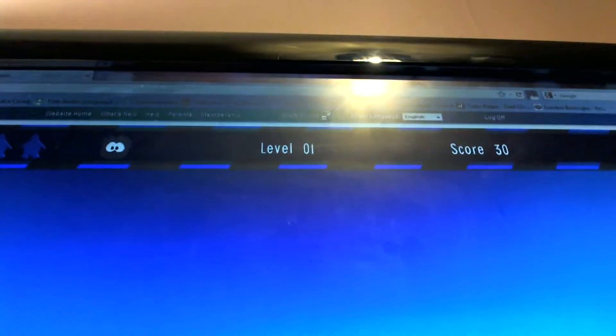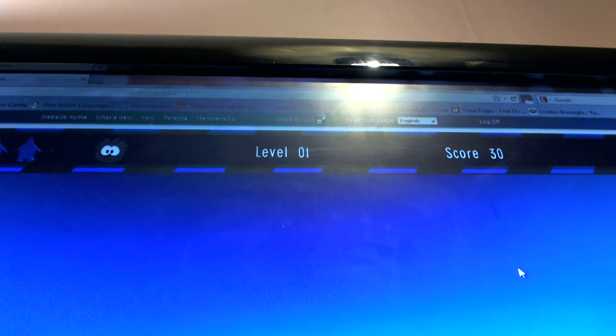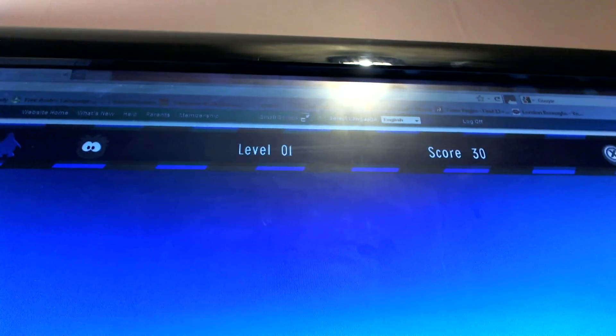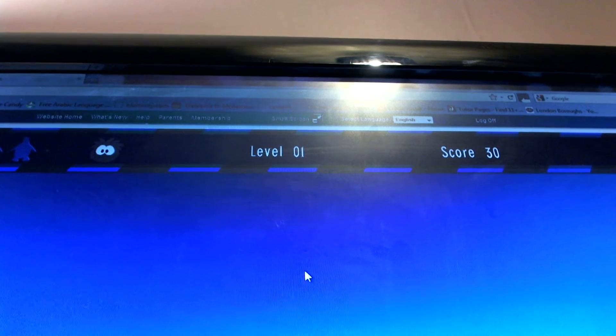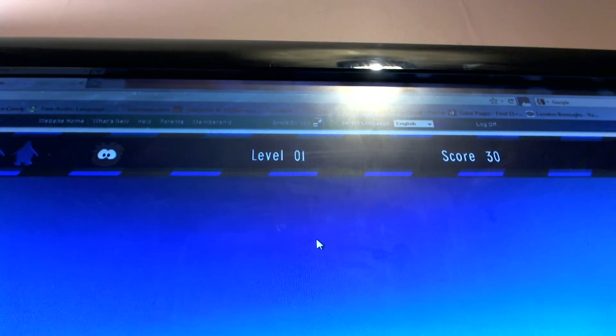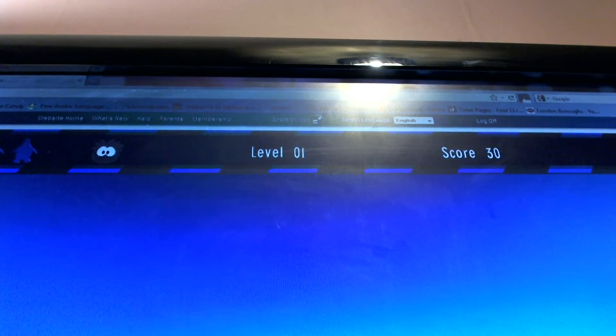Keep going forward and you'll come to a little island. Go up but not all the way, then go right. So you go north, then there's some land and health bars, and then you go a little bit right and down, then all the way right.